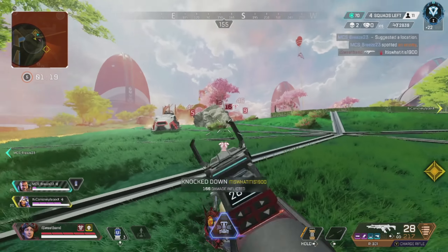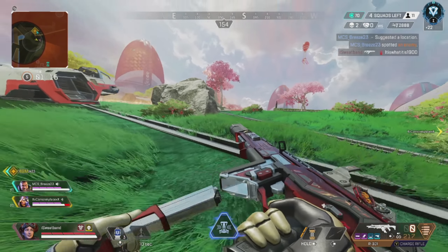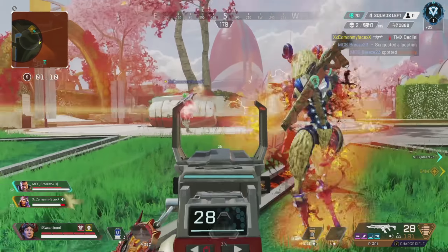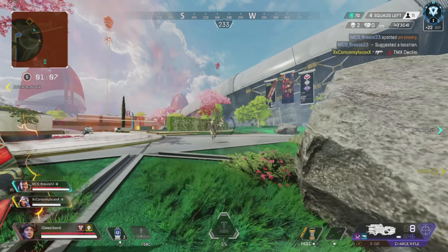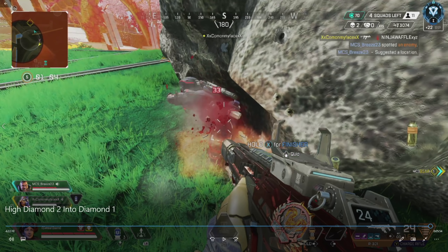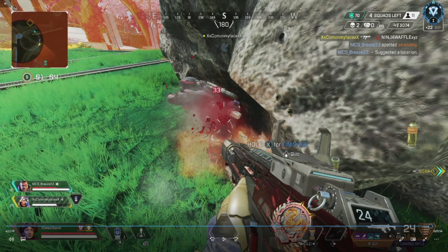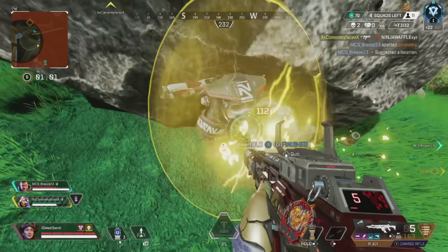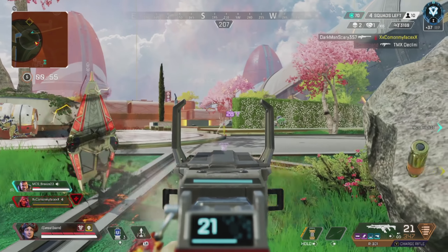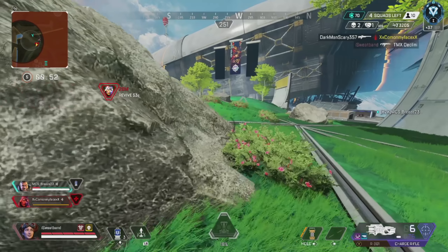I get a perfect knock on that Octane which is amazing, and now it's a 3v2 — my teammate gets a knock as well. The Revenant gets sent back right in front of me and we take him out. Our Gibby should have been playing back with us — I know he was trying to hold the other squad off, but it's better to have all three players clustered together than totally separate. Nonetheless, we're racking up the damage on the downed guy and get the finish.